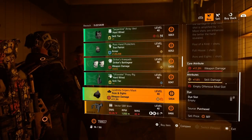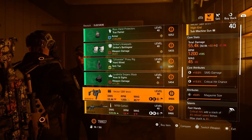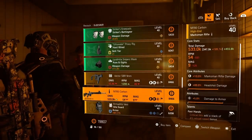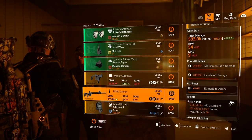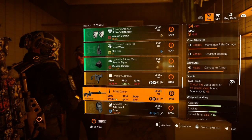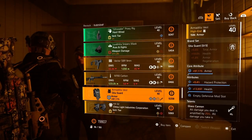Aces and Eights mask with 11.3% weapon damage and 7.6% skill damage. A Vector SBR 9mm with Fast Hands, and an M700 Carbon with 533 base damage, 10% marksman rifle damage, 89% headshot damage, 5% damage to armor, and Fast Hands as well.